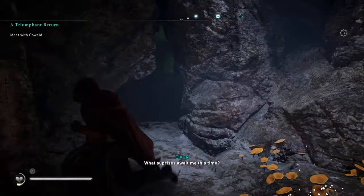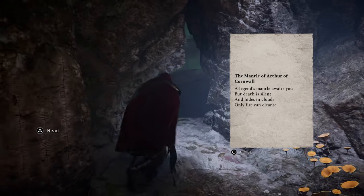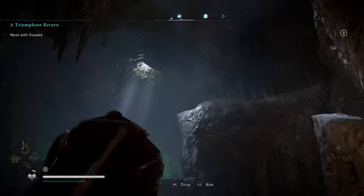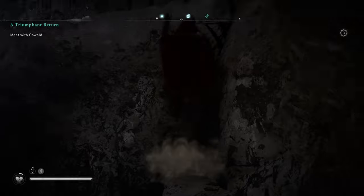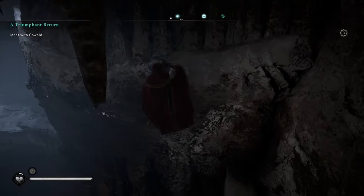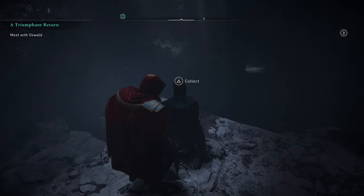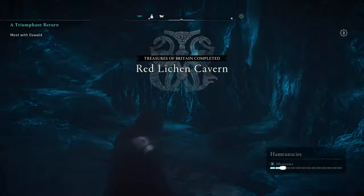Keep firing the torch through the gas. The legend says fire can cleanse — you technically need to throw your torch at the gas. Throw it down there, and we need another one to throw up there. Got it — bounced off the wall, got really lucky. Follow this ledge, drop down, and there's the treasure. Red Lichen Cave is complete.